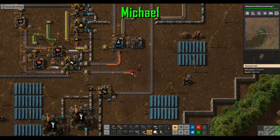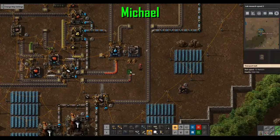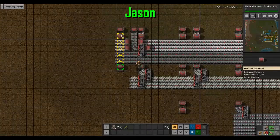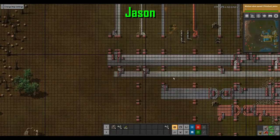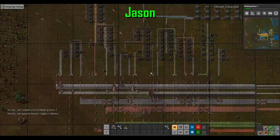I should have a thing making power poles and substations, but I know that's just going to eat my steel. I finished the research! Hooray! And we need red circuits, but first I need more underground belts.